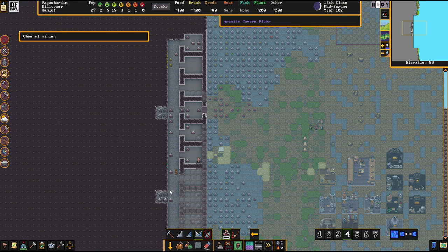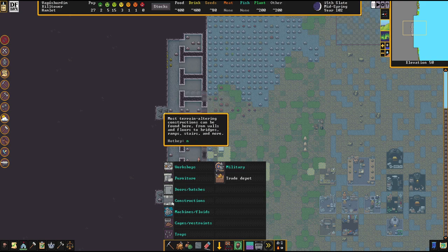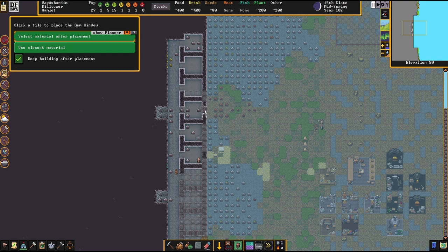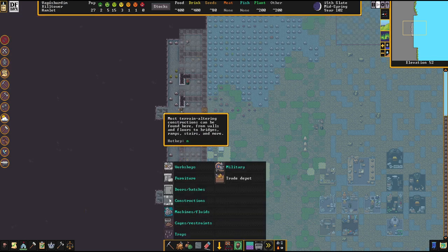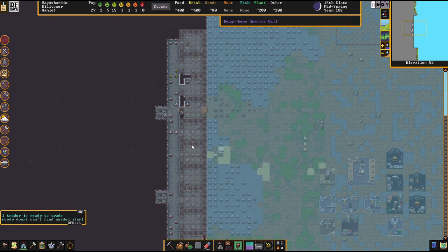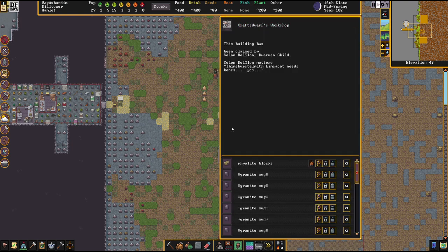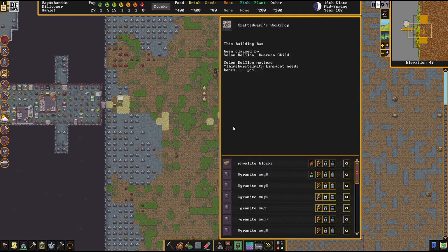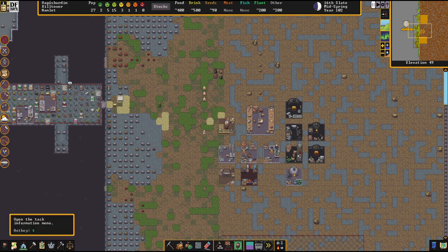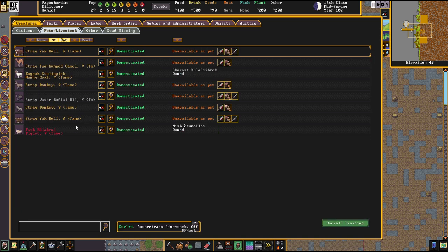A child's been possessed — thank god. Let's build gem windows in these gaps. Moody dwarf can't find a needed item — oh, it's bones they need. Fine, let's slaughter an animal. We've got yaks, a donkey, a camel. The yaks have no use really — yak bulls. We need a butcher's workshop, and we may as well build a tannery while we're at it. I haven't seen that giant vulture since it came up on the map.